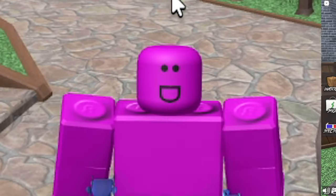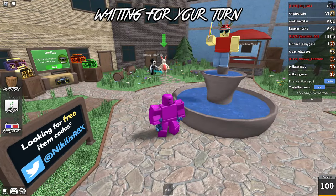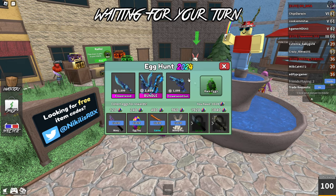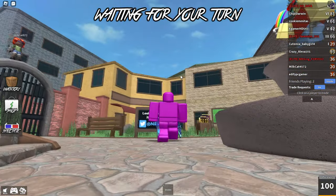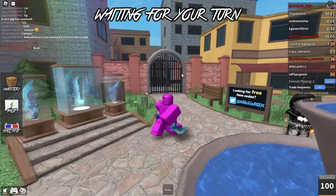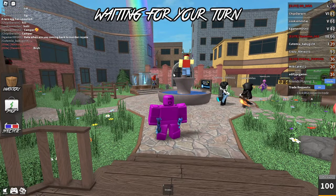I just got a new secret godly in the Murder Mystery 2 Easter update. As you guys know, the Easter update for Murder Mystery 2 came out yesterday. It's been a lot of fun — I've gotten quite a bit of progress in the event, though I've been pretty unlucky with the rare egg. In the previous episode we went ahead and showed the brand new godlies for the Easter event: the flower, the wooded knife and gun. These are honestly really cool godlies — unfortunately you do have to pay Robux to get them.